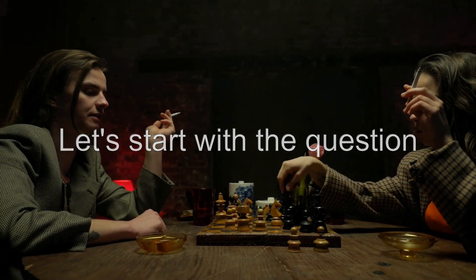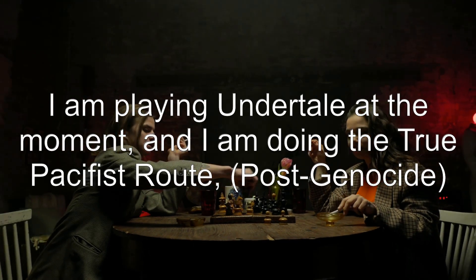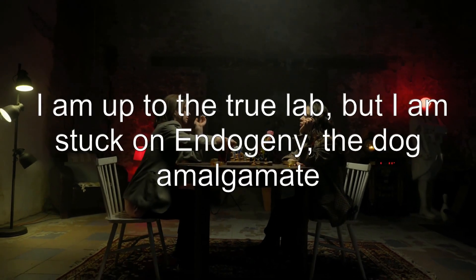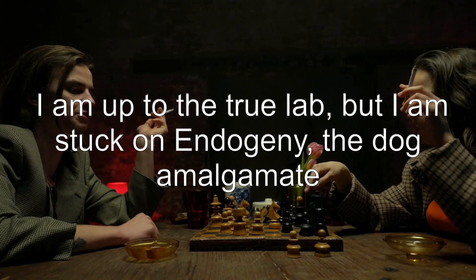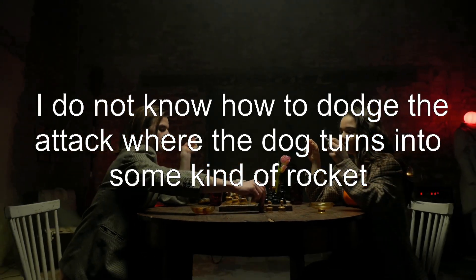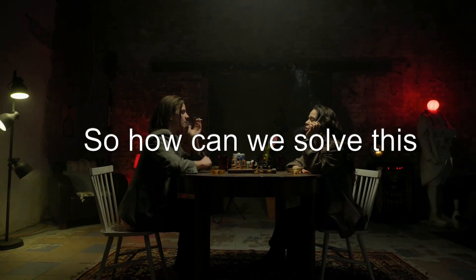Let's start with the question: How do you beat Endogeny? I am playing Undertale at the moment, and I am doing the true pacifist route post-genocide. I am up to the true lab, but I am stuck on Endogeny, the dog amalgamate. Is there some sort of trick that I am missing? I do not know how to dodge the attack where the dog turns into some kind of rocket. So how can we solve this?